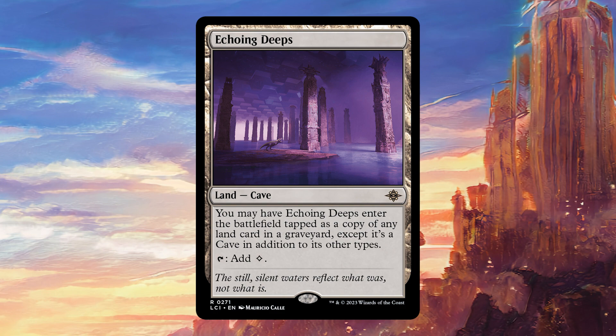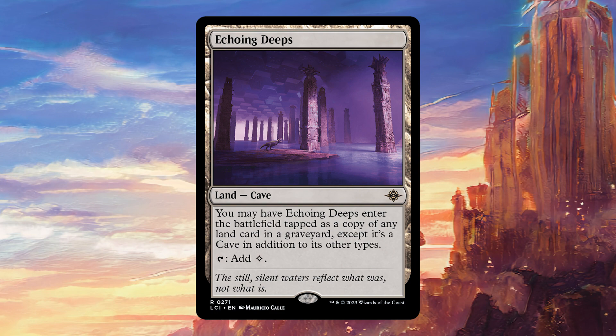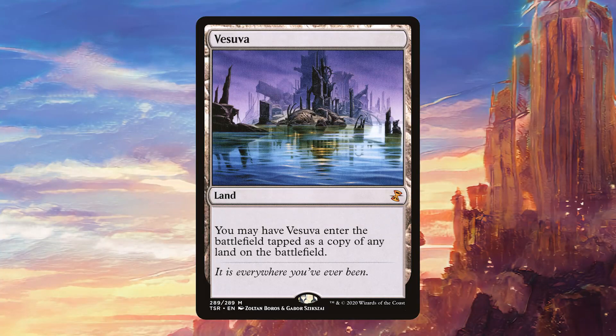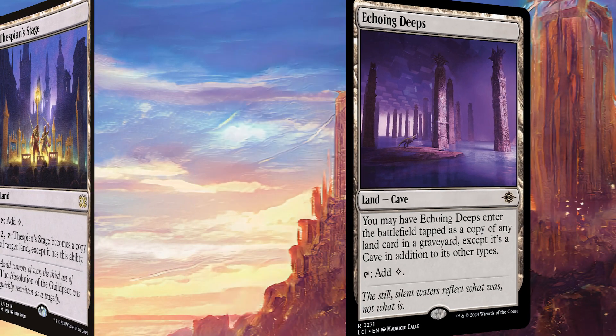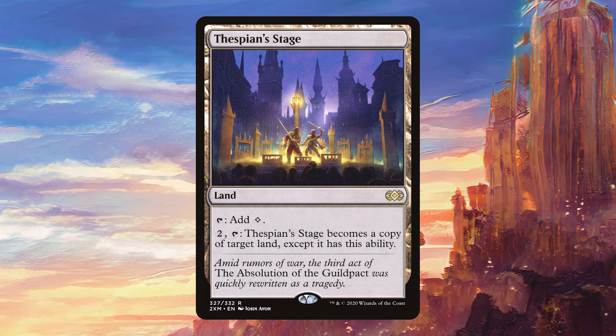This is a really sweet card that I mostly missed during spoiler season. It's very similar to a card that we already have, which is Vesuva, although of course this can only hit lands in graveyards. That's sometimes going to be better and sometimes going to be worse, but what it does give you is something that lands like Vesuva and Thespian Stage don't give you, and that is effective recursion for your powerful lands.